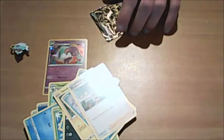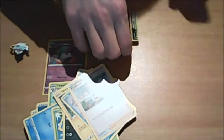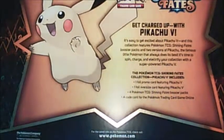I used to like those secret rares that you could actually feel the imprint or the outline. Ten days later, here I am opening this - a long passage of time, but just a few seconds in editing, it's just instant, there's no transition. Why is this glued down? Oh my god, I didn't even look at the box yet. Pikachu jumping - 'Get charged up with Pikachu V'. It's easy to get excited.